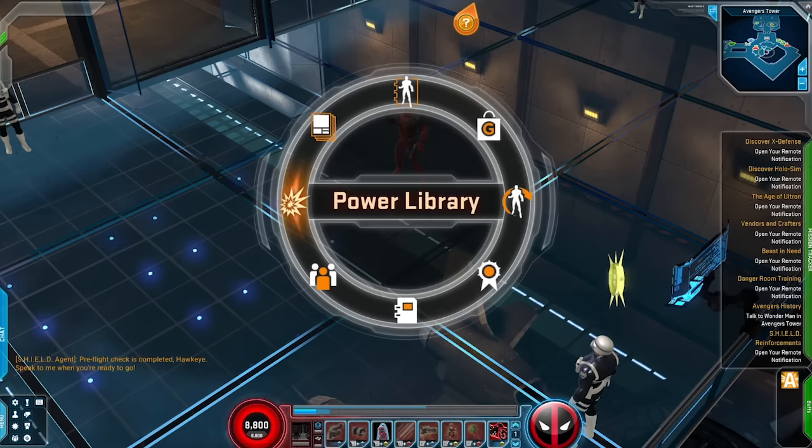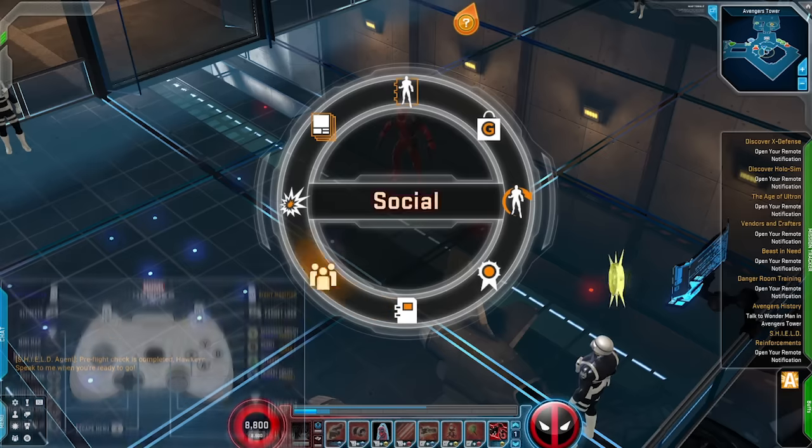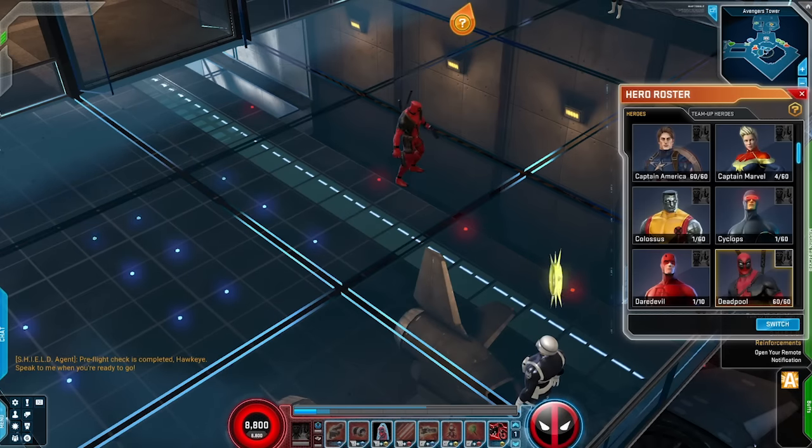We've added a brand new menu to the game just for the controller. Simply press the start button on the controller to bring up the radial menu. Use the left analog stick to select which UI window you want to view. You can close any menu by pressing the start button on the controller.